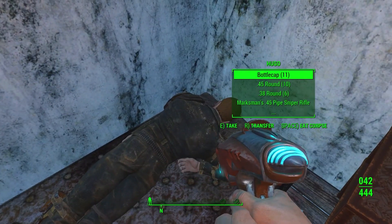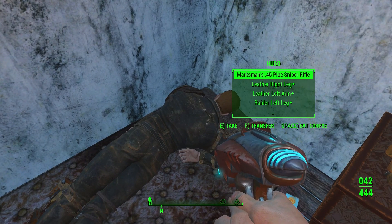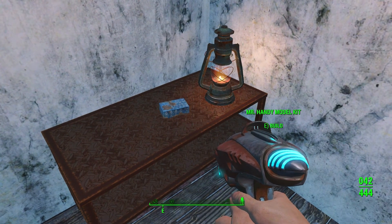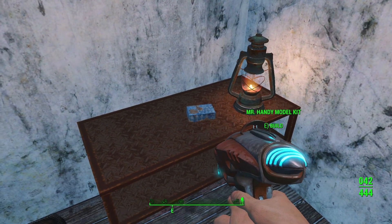Here is the pure Hugo lying and on the table is the Hazmat suit. On the table you can also find a Dunwich Hugos holotape and a pretty neat model of Mr. Handy.